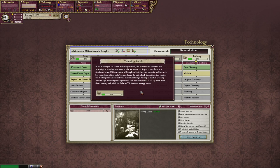We're going to advanced technology. In the top bar, you see several technology schools — this represents the direction our technological establishment wants to take our nation in. We have now changed to Prussia, and you can see there are bonuses in military and industry, while Navy is minus 5% and culture is minus 10%. As you can see, Prussia is dominated by the military-industrial complex, which gives a bonus for military tech but a penalty for cultural tech. You can change the tech school by a decision, which requires you to change the direction of your nation first. As long as military spending remains high, many of your brightest will pursue a military career.